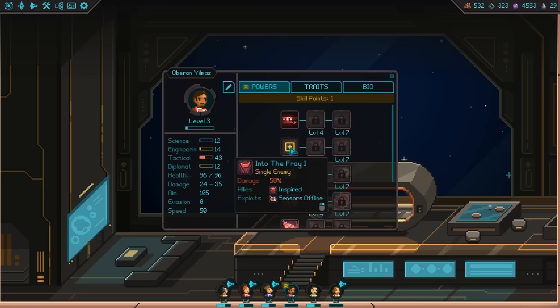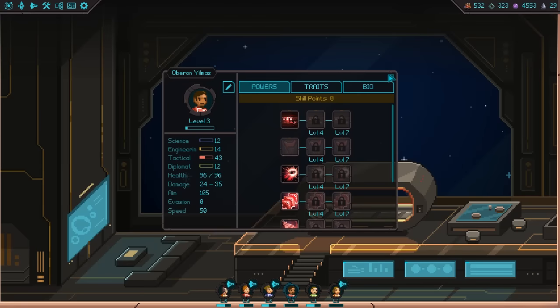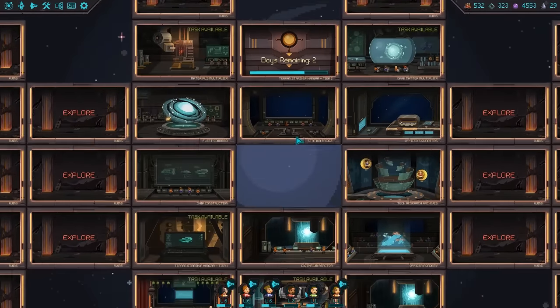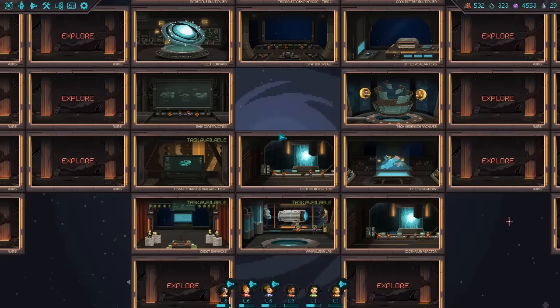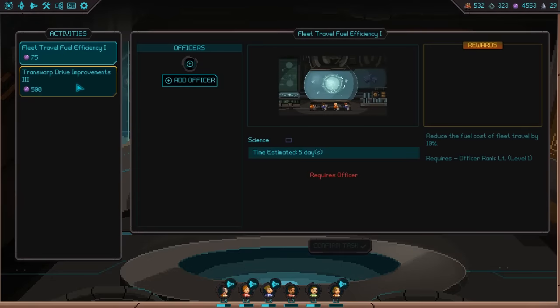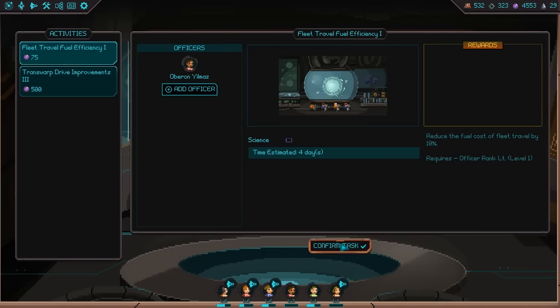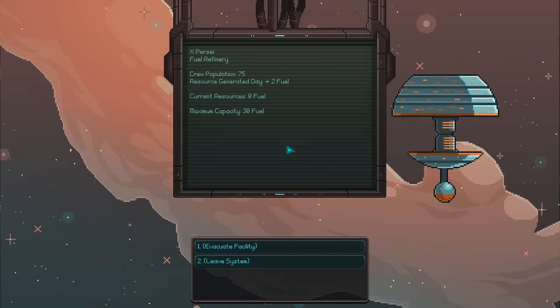We can't get any more melee moves. I guess we might as well get any of these — this guy is kind of fodder, mostly going to be used for melee combat. So we've got the starship hangar coming in. We could do propulsion lab. Let's have Yilmaz start researching that. Fuel efficiency would be useful.